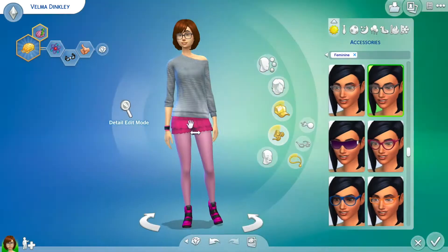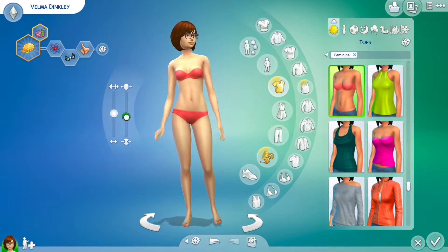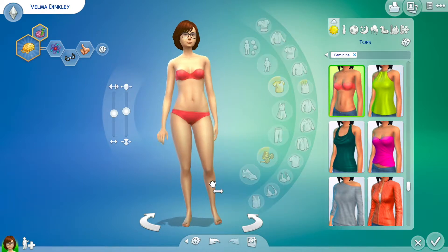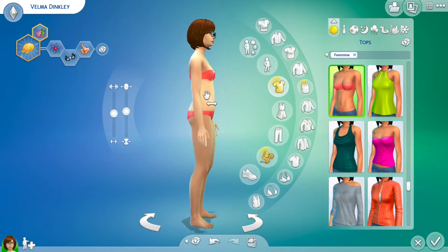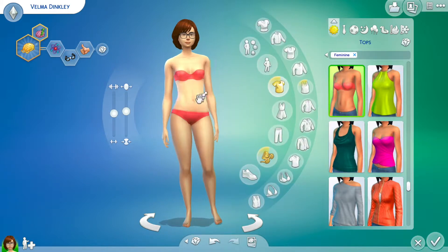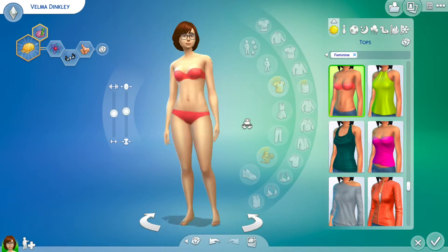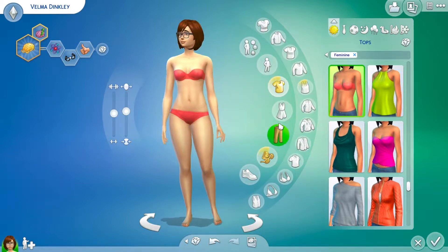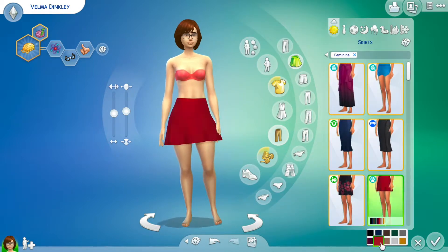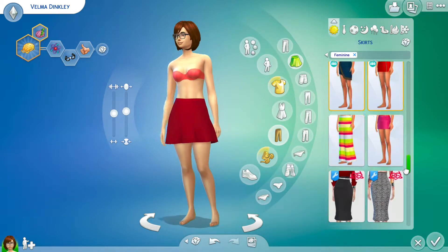Velma here has auburn hair, and I know that a lot of people usually present her with red hair, but she does indeed have brown hair. It's just kind of got a reddish tint to it, so that's what I went with. I did see a lot of people showing her with red, short hair in more realistic versions, but she has brown hair, so that is why I went with that auburn hair color.